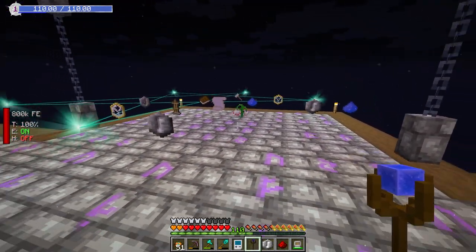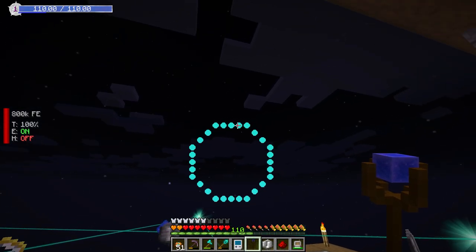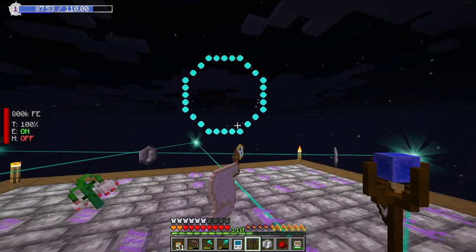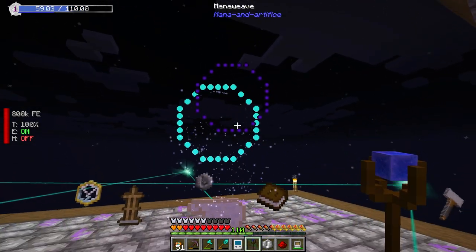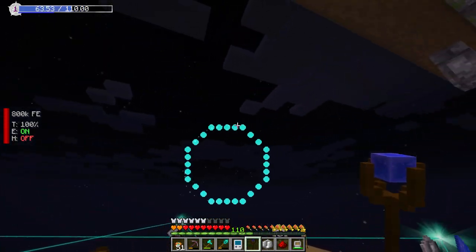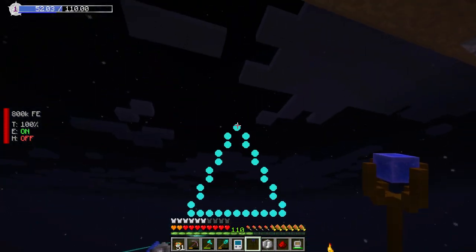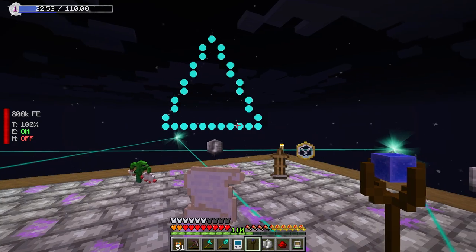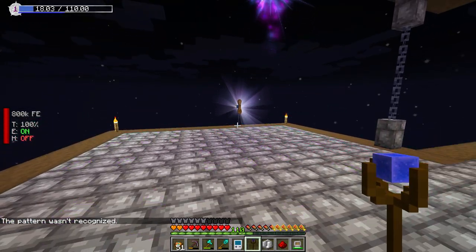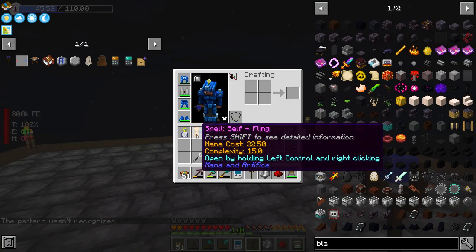So I was reading, and this is where things get a little interesting. We need to project with the mana weaving wand. This is where the mana weaving really starts to show up. I'm going to make a circle — it accepted my circle. Let's make another circle. Let's make a triangle. Voila — we have ourselves a spell: self-fling.